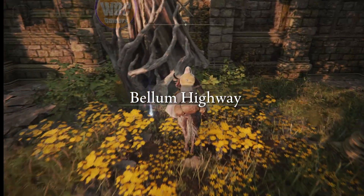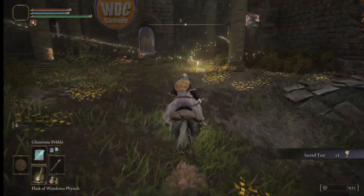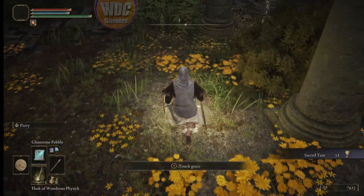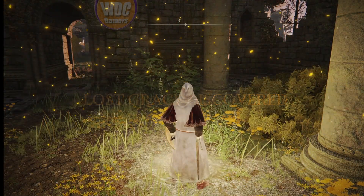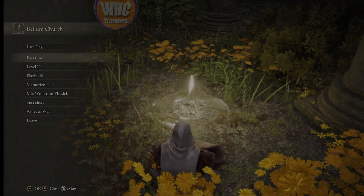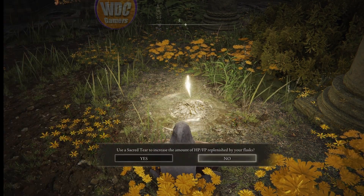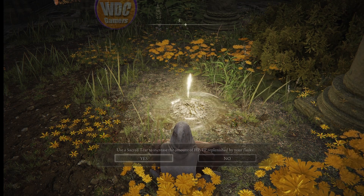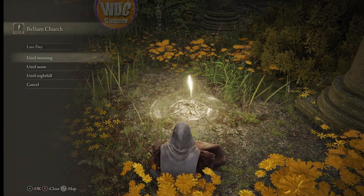We're gonna ride up into Bellum Church. Grab a sacred tear — there we go — and then grab this grace. I am going to make it morning, it's late day. Sacred tear allows us to increase how much we replenish with our flask.